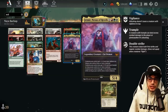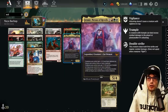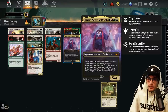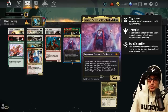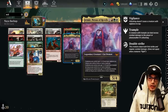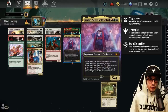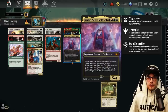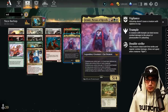Finally, Jetmir, Nexus of Revels for four mana — a 5/4 legendary Cat Demon. Creatures you control get +1/+0 and Vigilance as long as you control three or more creatures; an additional +1/+0 and Trample at six or more creatures; and another +1/+0 plus Double Strike at nine or more creatures. So with nine creatures you get +3/+0, Vigilance, Trample, and Double Strike across the board — and it's a pretty decent body for four as well.